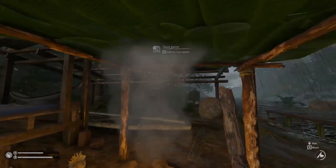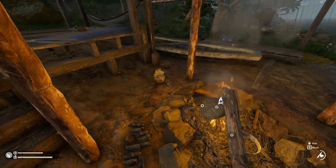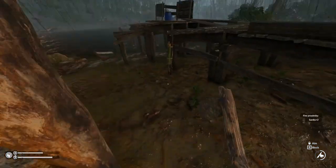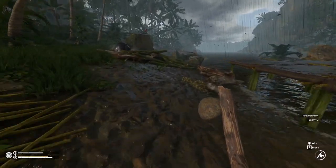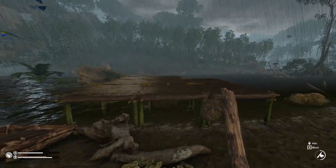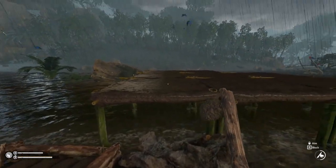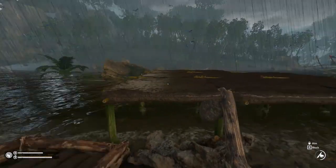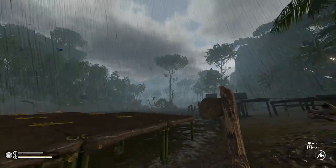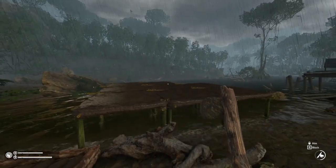We're all set, we've saved. William is sitting there chilling by the fire. Let's carry on and start building the rest of our base. What we're going to do is build the same bamboo frames on top of each of these structures, then wall it up on the sides and put a roof on top so we have a nice house on top of the water here.